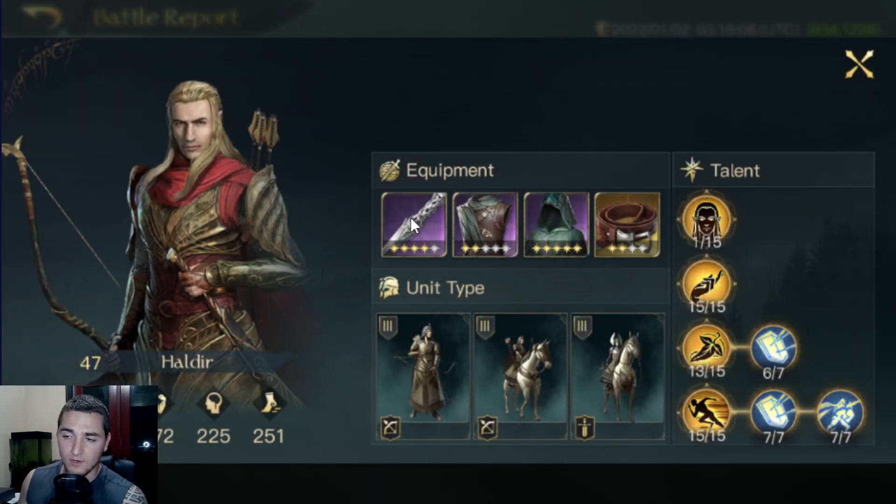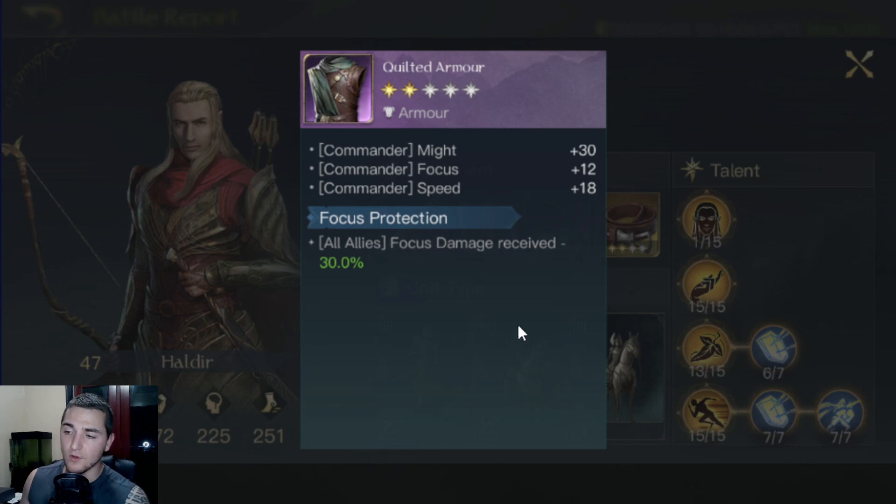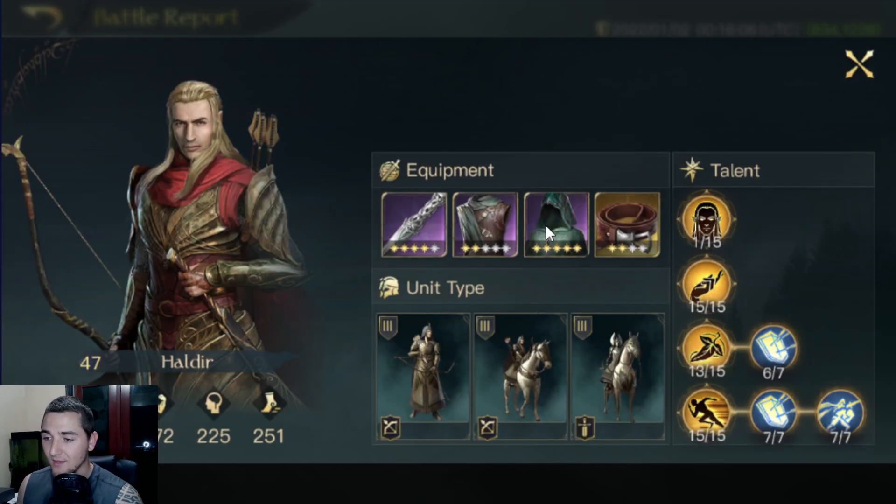In this report, we've got Haldir here. Haldir has a fantastic weapon with increased range damage as well as some speed to elves. He's got a chest with reduced focus damage received, which also gives his commander amazing stats — one of the higher stat-giving pieces of chest for your commander. He's got a hood that gives guaranteed madness — one of the strongest headpieces in the game — and then there's also the bone mask version. They both give a guaranteed madness against one enemy on round one, then every two rounds after that a chance to inflict madness. Super strong.